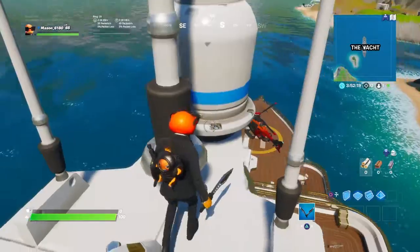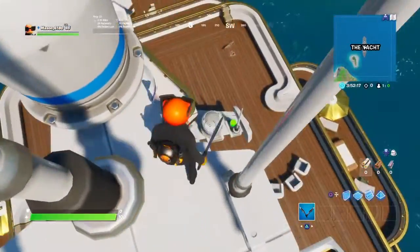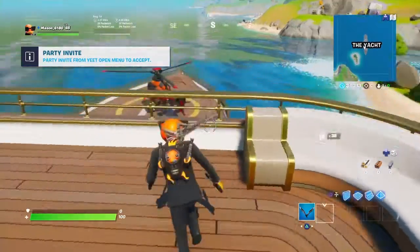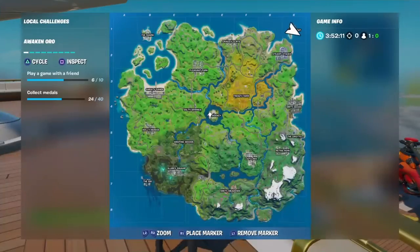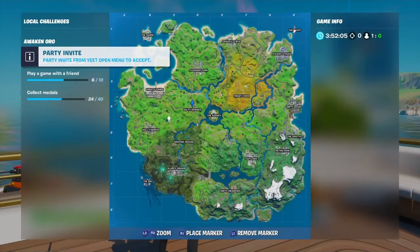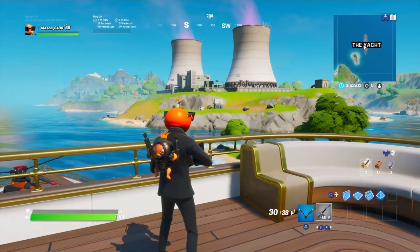So for this one, this is get eliminations at the Yacht. The Yacht is right here. This is the place you want to get eliminations at, as well as this one over here where I marked — that's also where you can get eliminations.